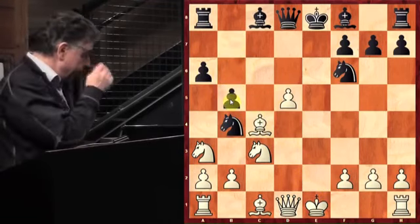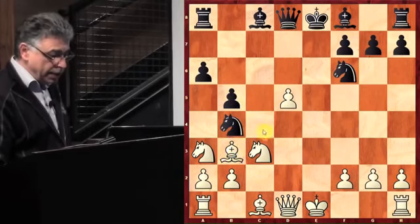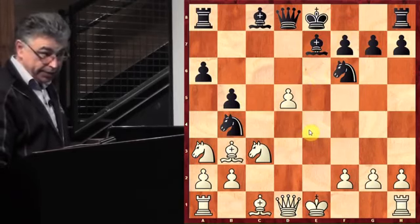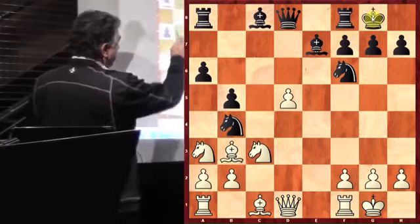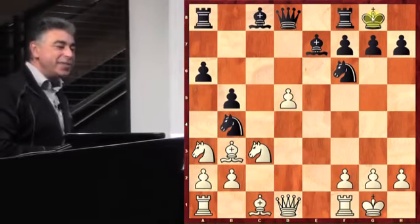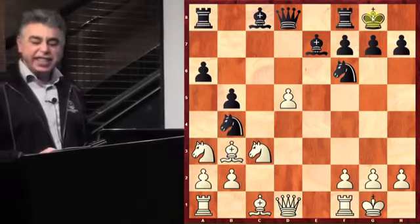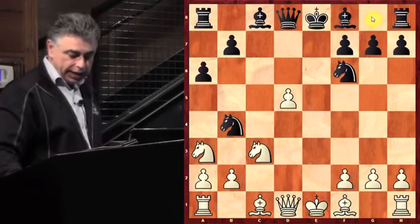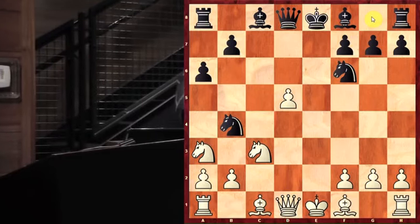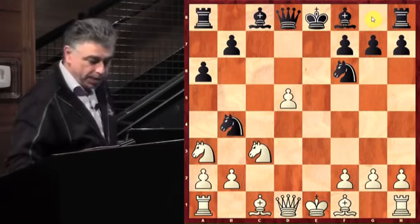So let's imagine that black plays B5, attacking the bishop. You want to keep that pawn protected, so you play Bishop back to B3. Then let's say black played Bishop to E7, we would castle, then castles for black. Then black's intention is to play Bishop B7 and attack the pawn on D5 yet again. Notice that the knight on A3 is really ineffective.